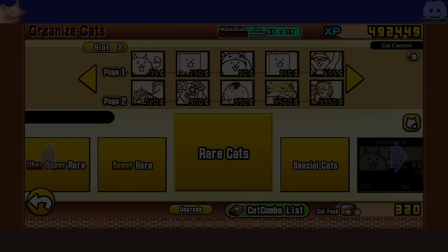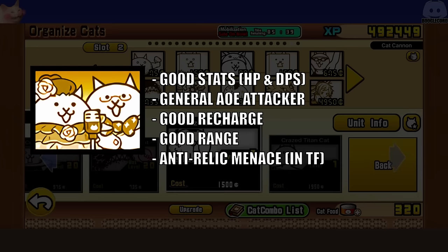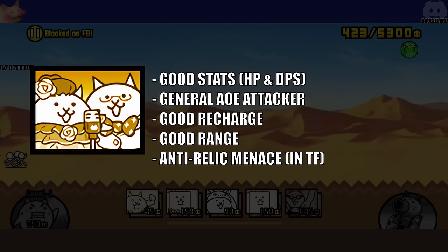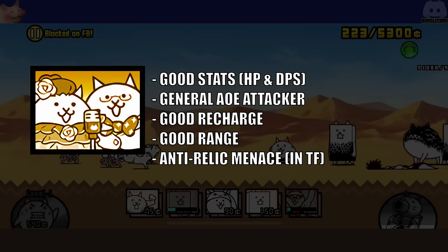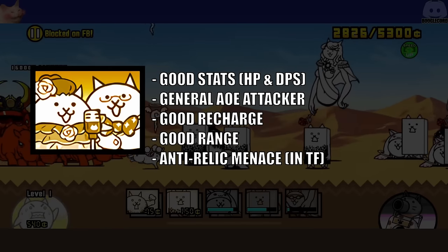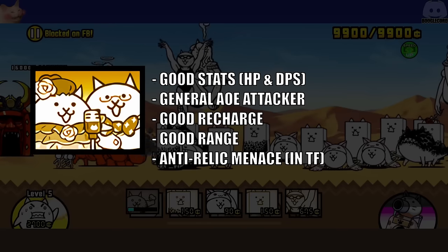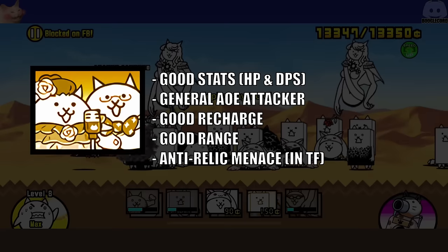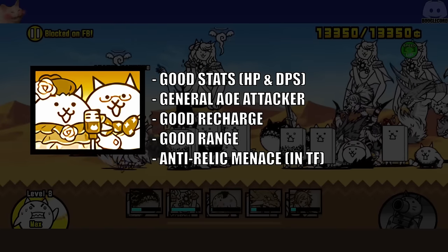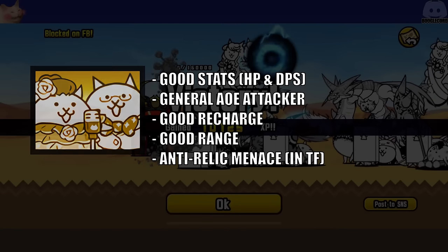Speaking of great general AOE attackers, next up we got on the super rare key gachas is Slapsticks, aka Drama Cat's True Form. This is in a similar case with Cyborg — you don't need the True Form for it to be effective. Drama Cat is already a great AOE generalist attacker; it has good stats, good DPS, great general use across a lot of stages and pretty much in any lineup. It is basically Cyborg but with a little bit more HP and a little bit less DPS, but in True Form it gains anti-relic abilities — being strong against relic enemies — making it a really great anti-relic unit, able to take hits and deal great damage. It's not as spammable or stackable as Cyborg, but it has good range and provides an anti-relic niche.